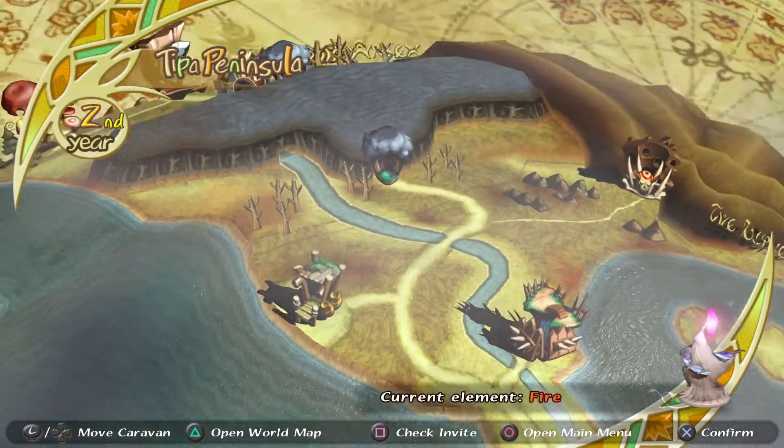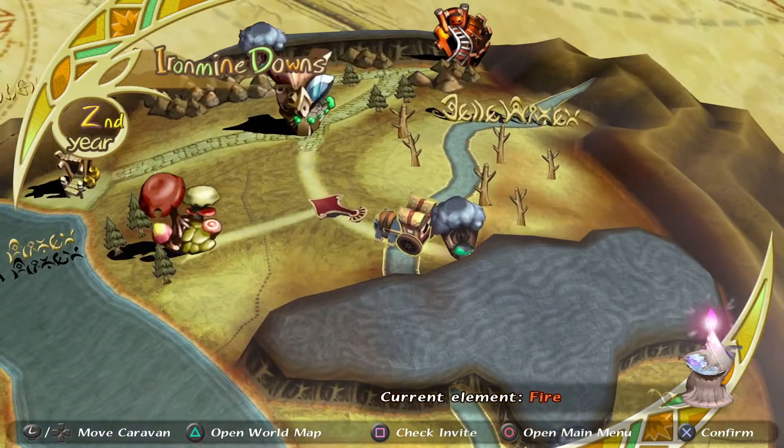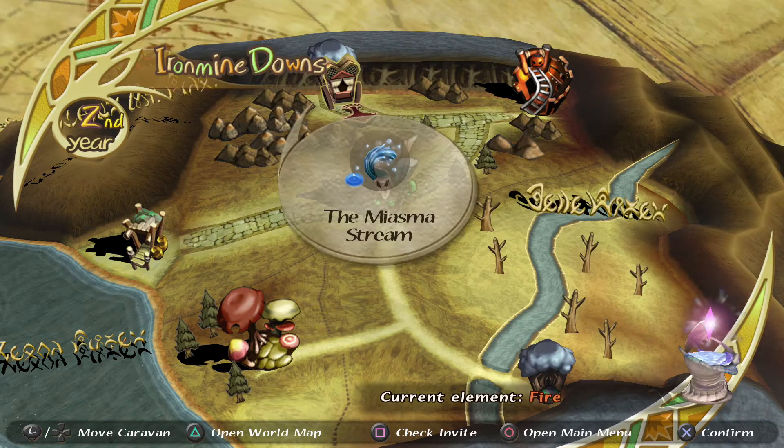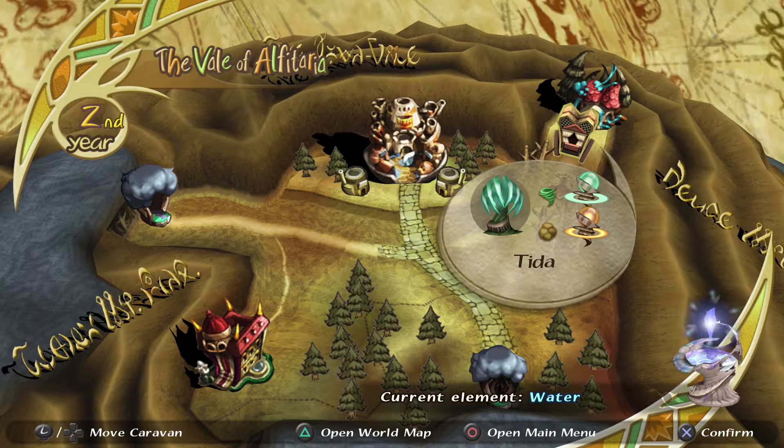Once you reach the area where the mine is and the Mushroom Forest, head all the way north and enter the Miasma Stream. If you're in Year 2, it'll be Water element, and if you're in Year 3, it will be Fire element. You can get Fire element at the mine and Water element at Mushroom Forest. Once you're through that Miasma Stream, this third section of the map is where Moshe Manor is, the Capital, and Teeda.